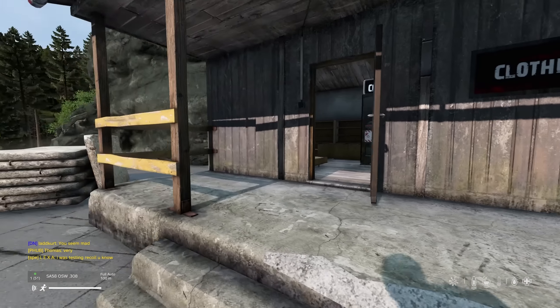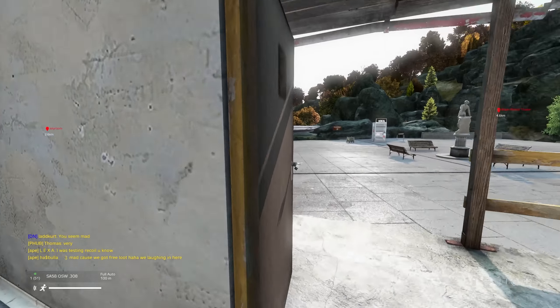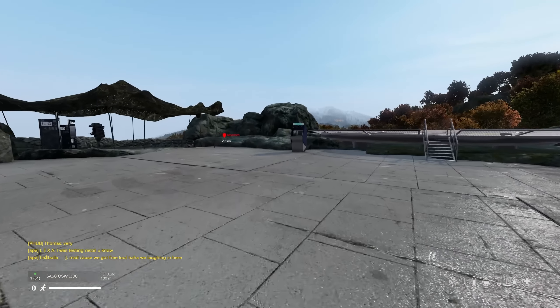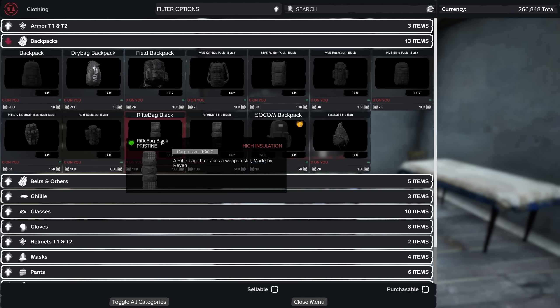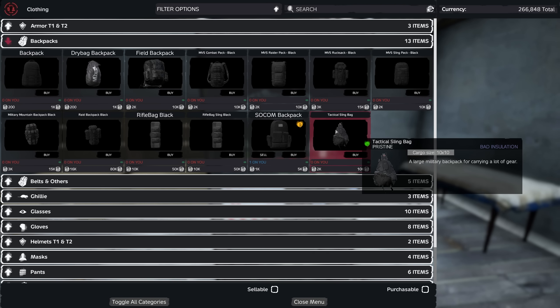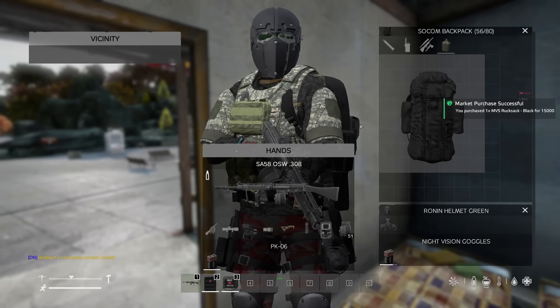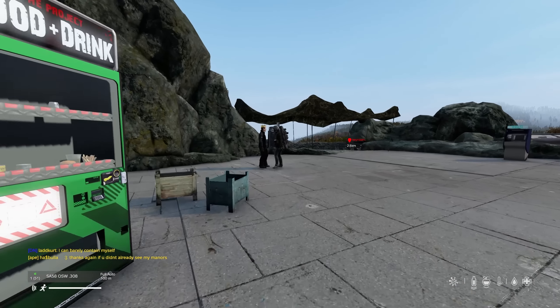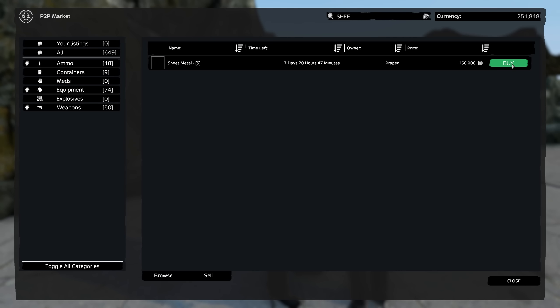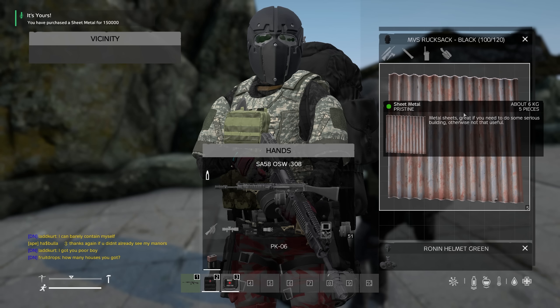Can I buy a raid bag from here? I have money for it - I can, 80k, not too bad I'll get one. I can buy the sheet metal, might be able to upgrade a door. Actually I don't even really need a whole raid bag, the tactical sling would be big enough, just needs to be 10 by 10. I'll take the MVS rock sack instead - don't want to spend too much money. I'm gonna buy this sheet metal - hopefully this guy doesn't buy it. Buy - I got it! Yeah I got it, nice.